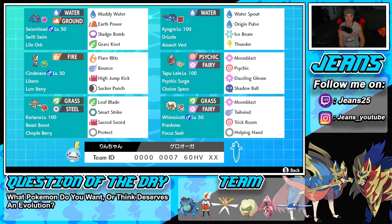Middle left is Libero Cinderace - you guys already know this Pokemon is an absolute unit, phenomenal in Dynamax form. It's got Lum Berry as its item and a coverage moveset. Every time it uses a move it changes typing, so it gets a STAB boost with every single move. It's got Flare Blitz, Bounce, High Jump Kick, and Sucker Punch for first-turn priority.